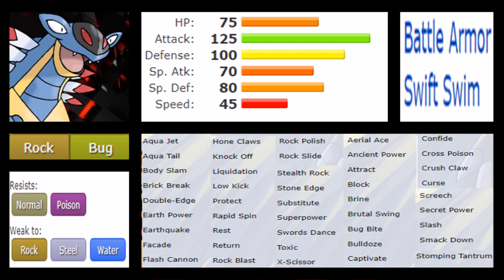Like Kabutops, Armaldo has Battle Armor and Swift Swim. Swift Swim is actually a viable option because doubling its 45 base Speed still reaches 90, and with Jolly that hits around 120 — just about enough. With Adamant it's around 105, meaning Pokémon like Latios, Cobalion, and Terrakion will outspeed you, so you're forced to go Jolly if you want to go offensive. Still, 125 Attack is plenty of power, so it could work.